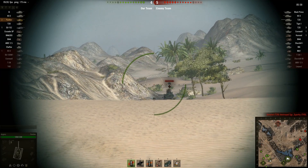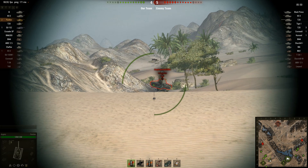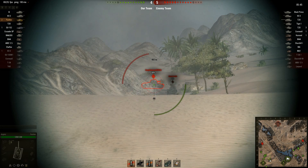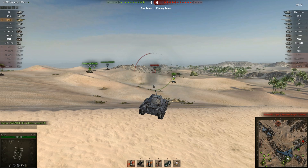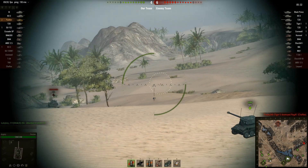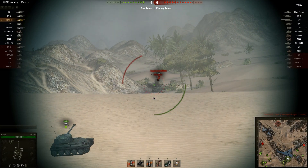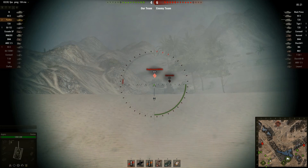I guess that KV-3 is all by himself, so it might come around again if it's stupid. Bounced again. I don't think I have a chance but, you know, plenty of ammunition. Bounced again, aiming for the engine deck. Got a penetration, let's try it again. Two penetrations in a row.